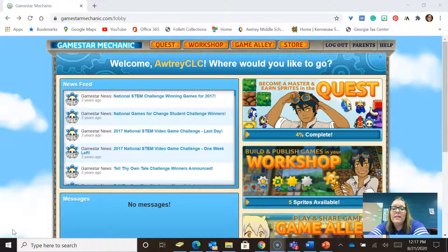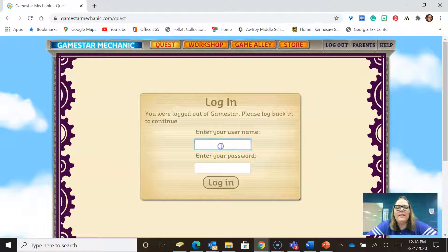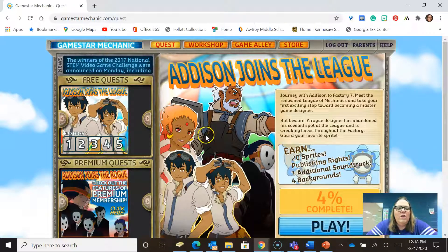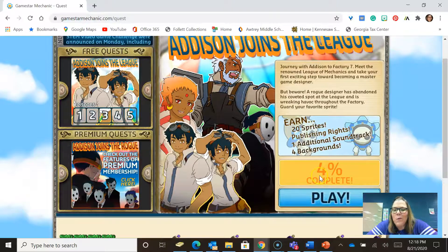What it is — are you ready? Video games. GameStar Mechanic lets you go in and create video games for other people to play. So I'm logged in here. This is the main homepage and I'm just going to click on Quest. It's asking me to log in again, which is fine. I'll put my login there. It opens up to this — like I said, three years ago I was just playing around in here to learn a little bit about it, so I got 4% of the challenge completed.